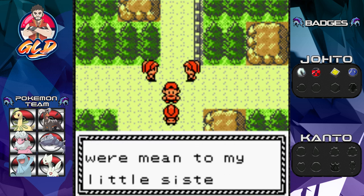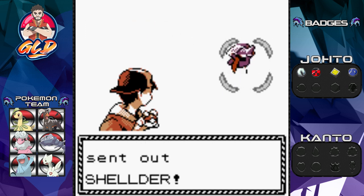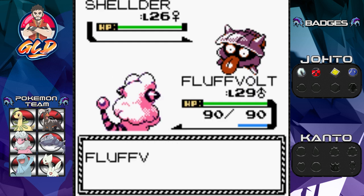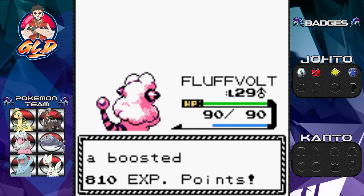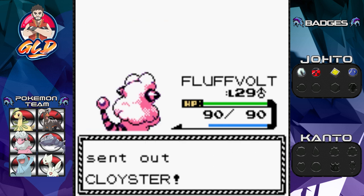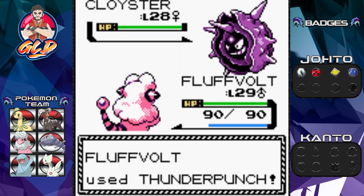Kate says: 'You sure were mean to my little sisters!' How mean were we? We were just battling — you guys ambushed me! Here comes a Shellder, sticking its tongue out being very smug. Let's go straight for a Thunder Punch. And bring it on Cloyster — Thunder Punch, and here comes a Withdraw which heightens its defense a bit. Next Thunder Punch defeats Cloyster!